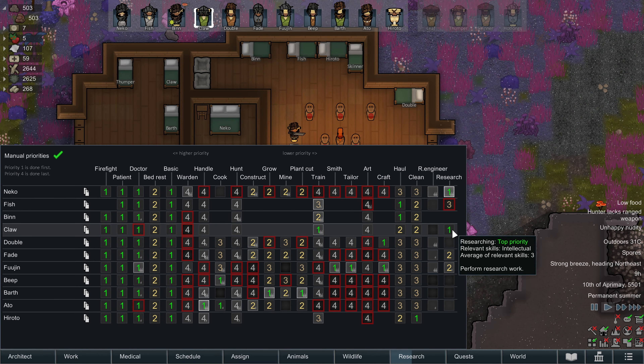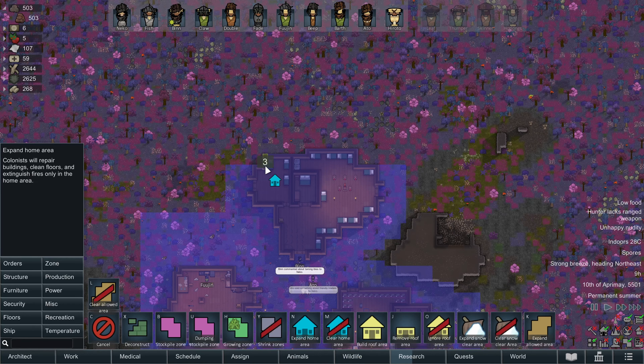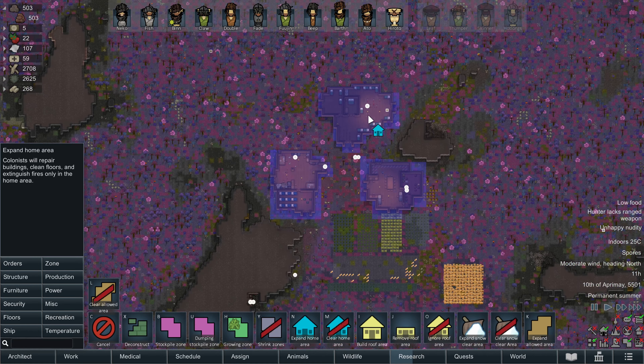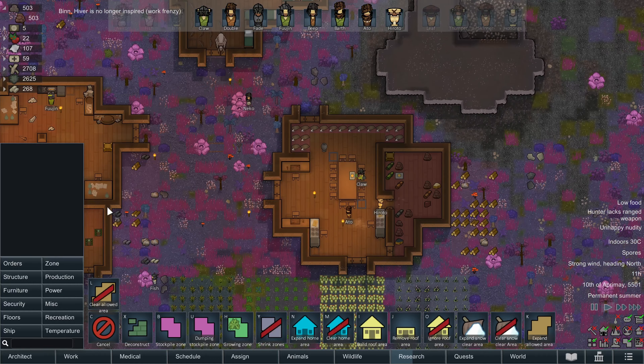Research is still going on for plate armor. Let's get a stool right there. I'm not really sure what to do about Claw. Let's see if we have enough slate here — 188 slate blocks, so we can build that bread oven. Now, where to build it.